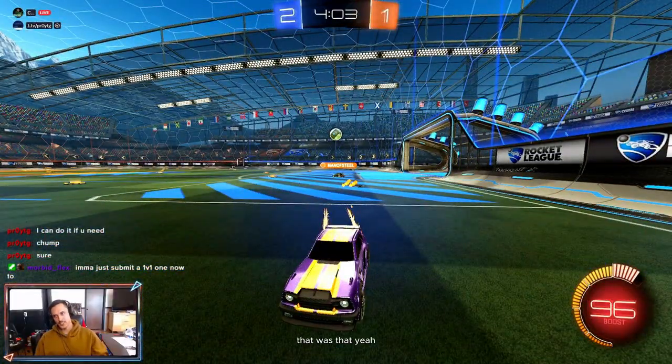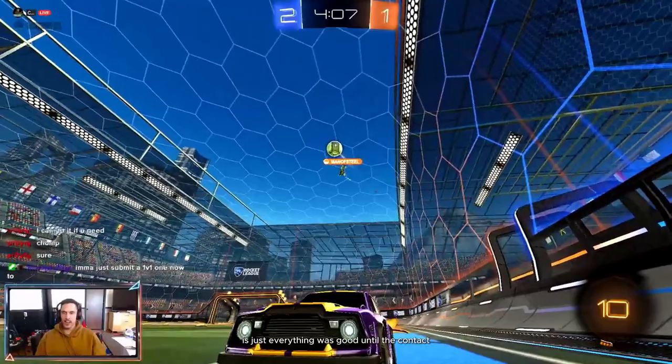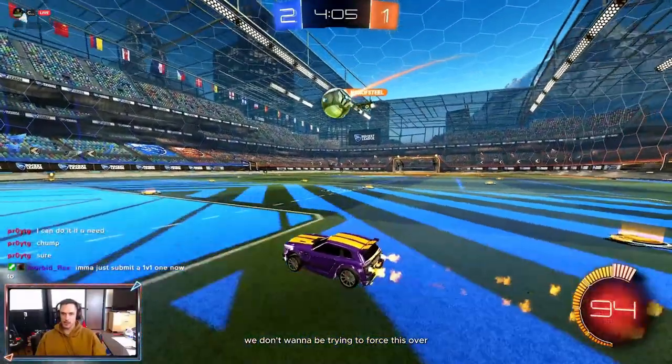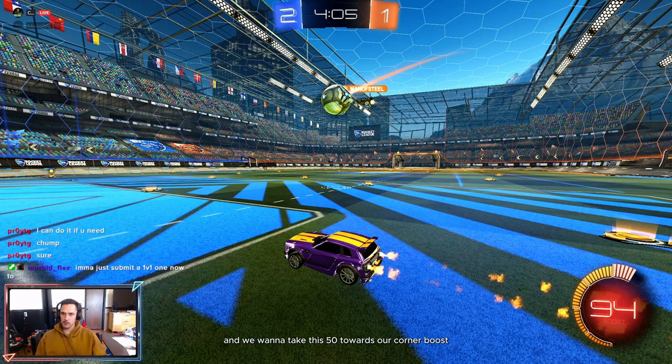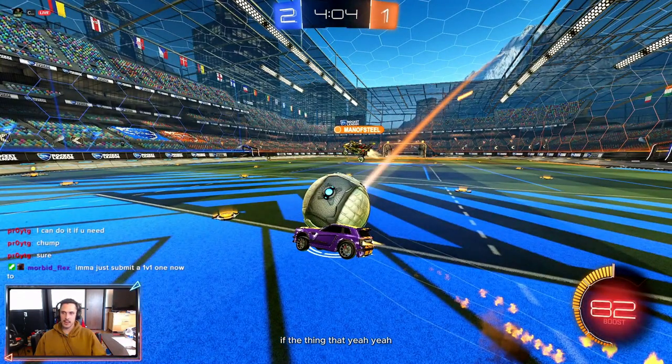Everything was good until the contact — until the 50. We don't want to be trying to force this over him; we want to take this 50 towards our corner boost. Or you can shoot it at the wall so it bounces middle, and you could score. Those are two different directions.